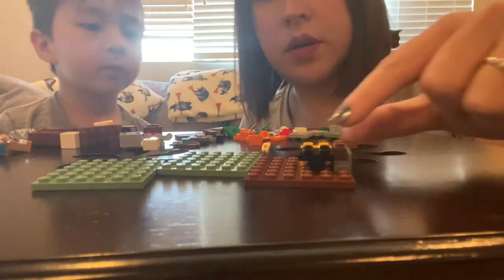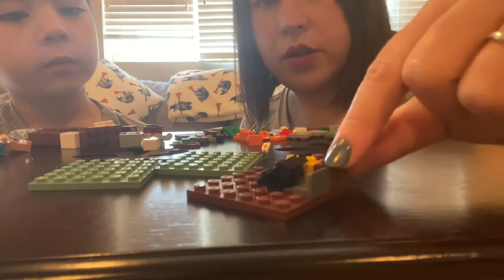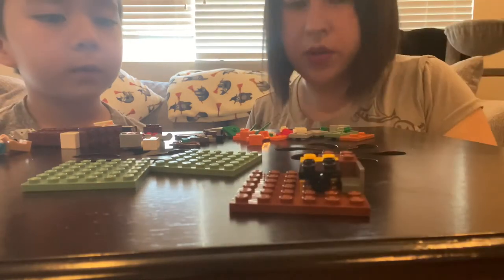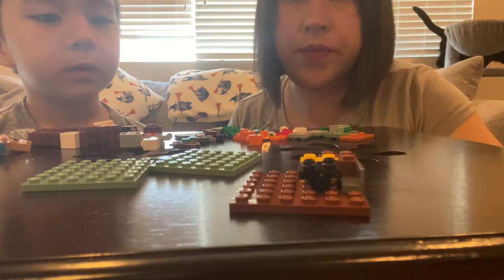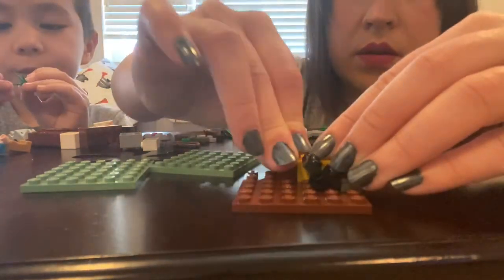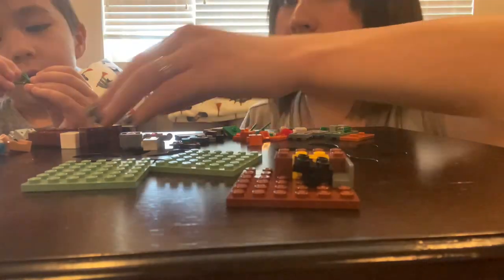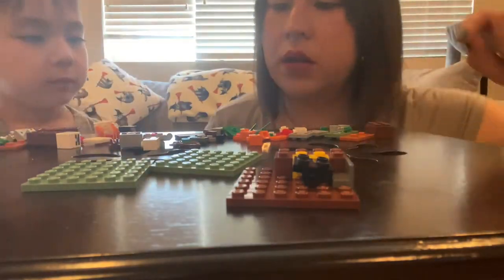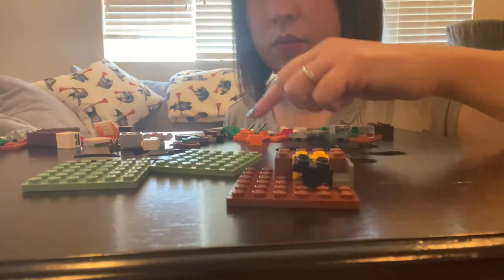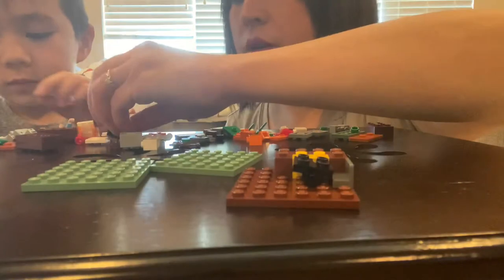That looks like maybe a table with chairs — or a bench and a table. I don't think the table is supposed to be that unstable though. There's the skeleton head. Oh, here's Steve's head.